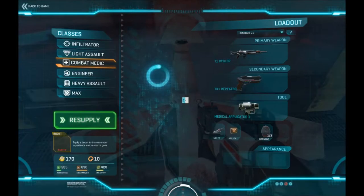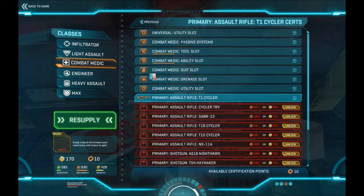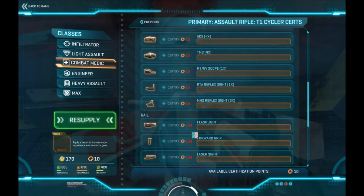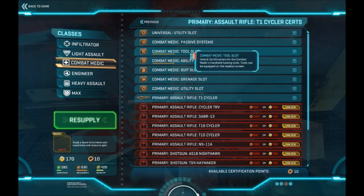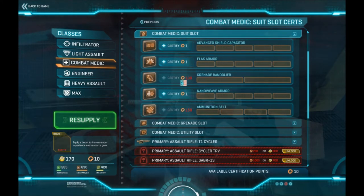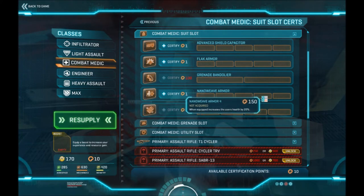I'm a combat medic, so let me go to this terminal which brings up my loadout. I can go to a specific weapon and go to certs. Sadly, there's nothing on the specific starting weapons you can purchase with 10 certs — everything costs at least 30. But within the player's abilities and tools, there are things that cost only one cert point. An example: your suit slot. You'll see three different options — I'd skip the first two and go with nano weave armor, which gives a 10% boost for just one cert point.